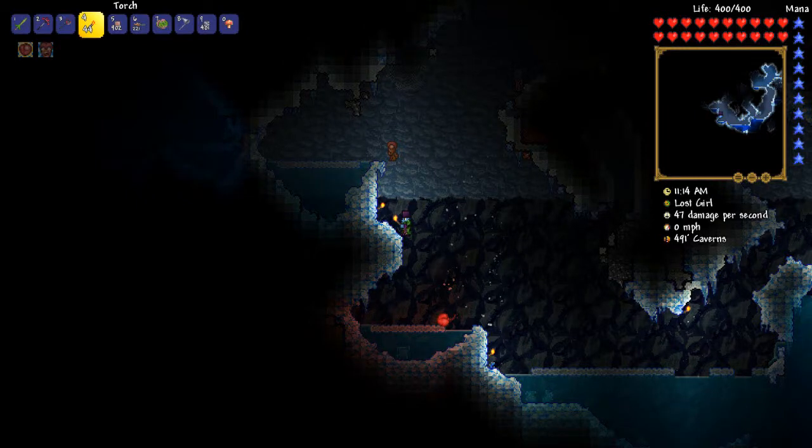Hey guys, welcome to Terraria 1.3. So just a short clip we're going to start off with here. If you look, there she is — another Lost Girl. It's the second one I found. I was just caving in the ice biome trying to find a blizzard in a bottle, and I actually found two already, so I'm very happy about that. I hope she drops it — I'm very excited.